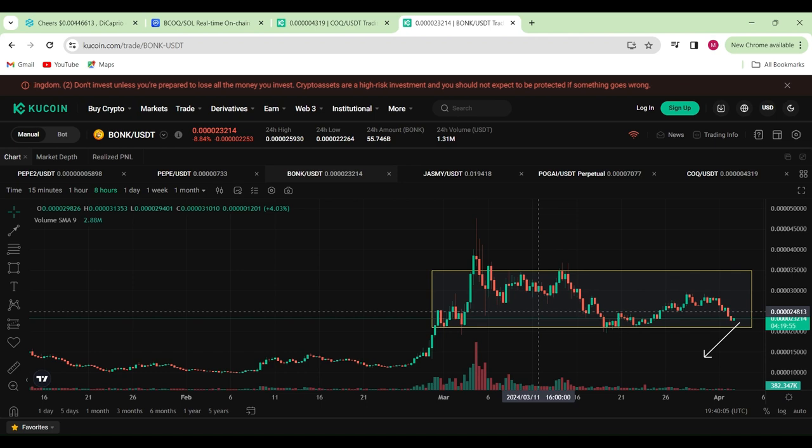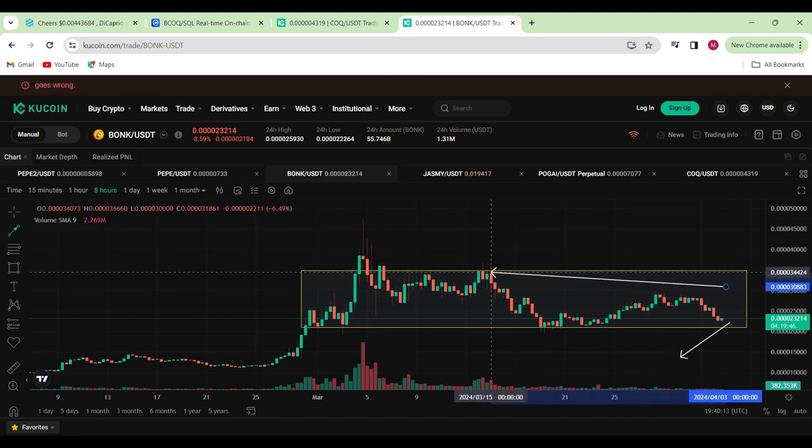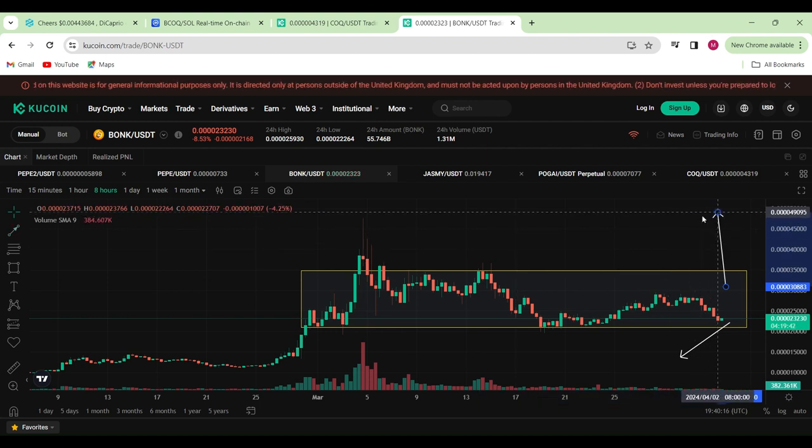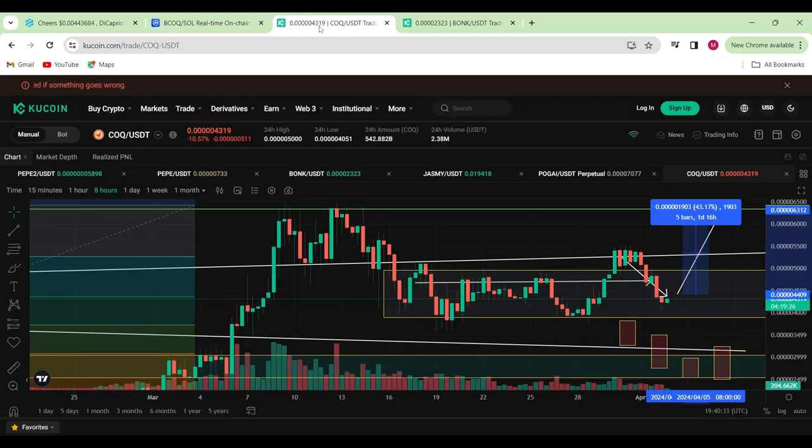Whilst we've been ranging, this is also a good area to build up your bags for that moonshot, because only once we break well above this area can I see us breaking through the last all-time high. I do believe Bonk is going to be one of those crazy performers in the bull season. However, in terms of chart structure, Cox Inu looks more bullish — we went high, pulled back, this could be a higher low, and if we push up from here it should be an easy move to the upside.